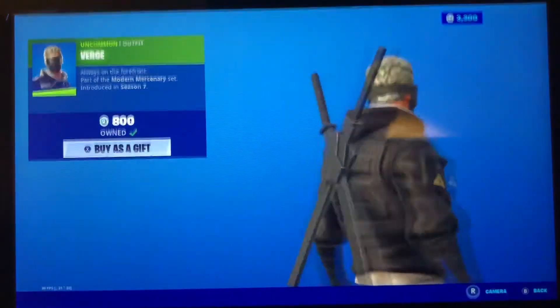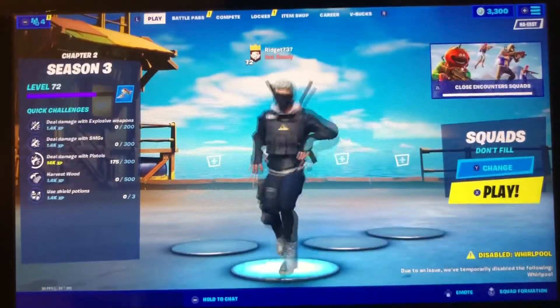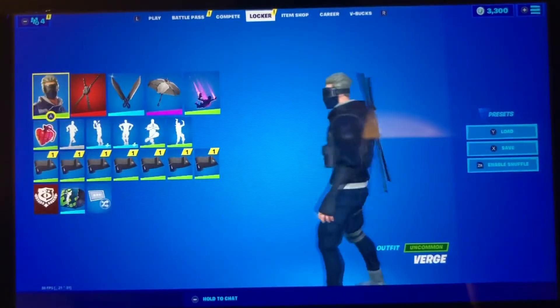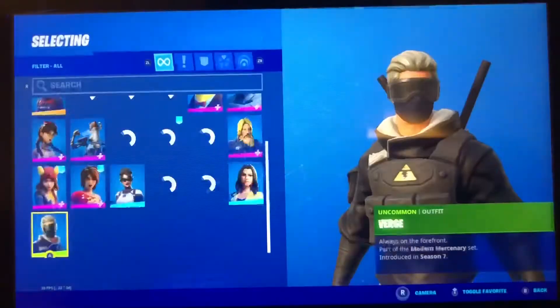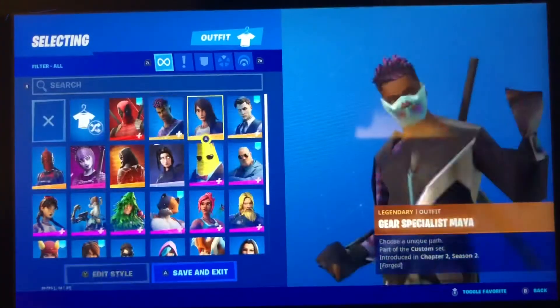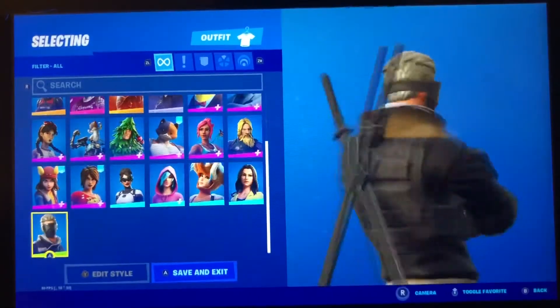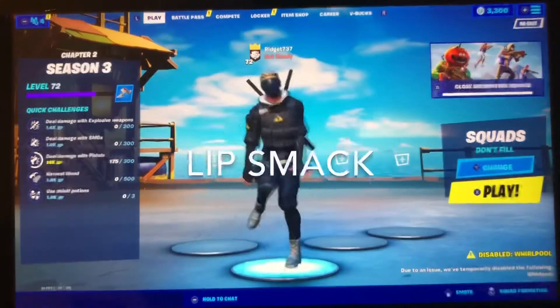Verge just came in the item shop and he looks kind of clean, so I bought him. I really like him, so I'm thinking of making him my main skin. These are all my presets — leave your opinions in the comments on what my main skin should be. I really do like this guy so I'm gonna use him as my main.